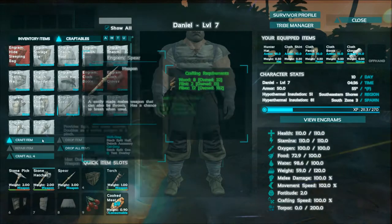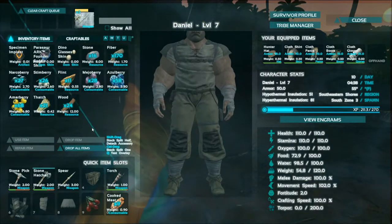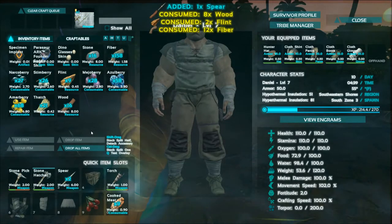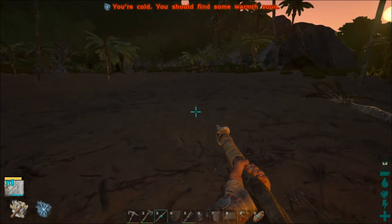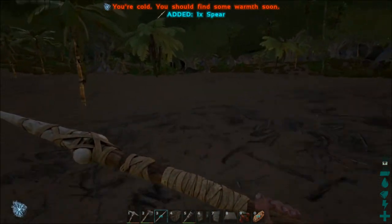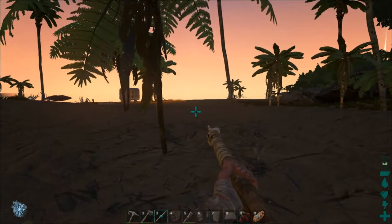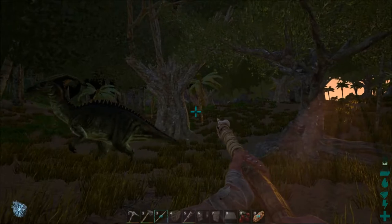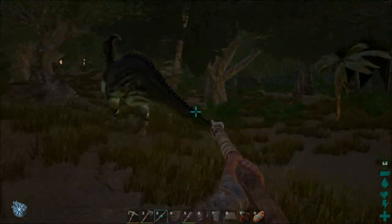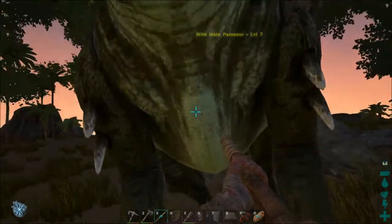Can we make another spear? Yes. I am going to craft up two extra spears because I just saw a parasaur over there and we are going to go hunting to get the hide we need. It's very important while you're crafting — when you try to move or run you are slowed down, so keep that in mind before you go after anything, as crafting does slow you down.